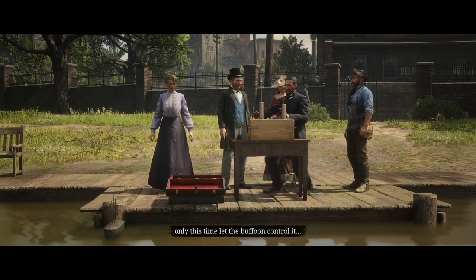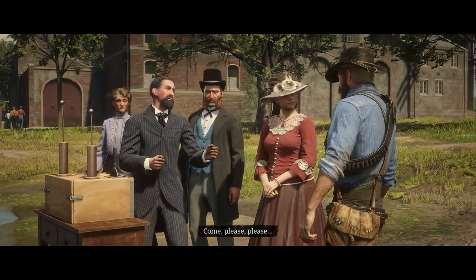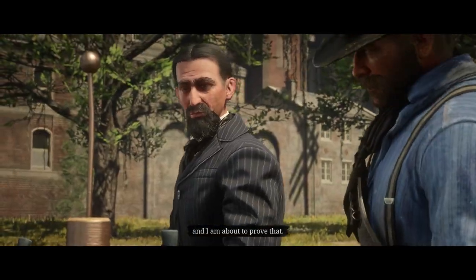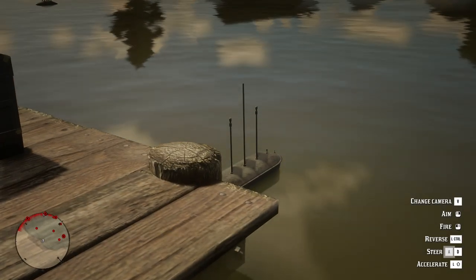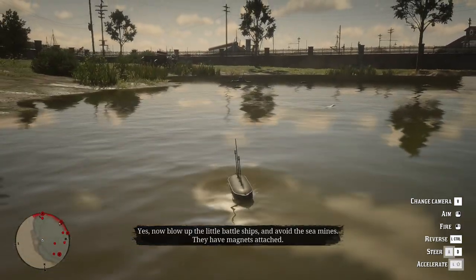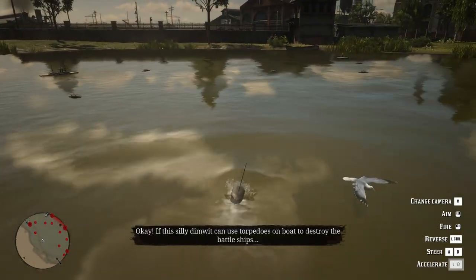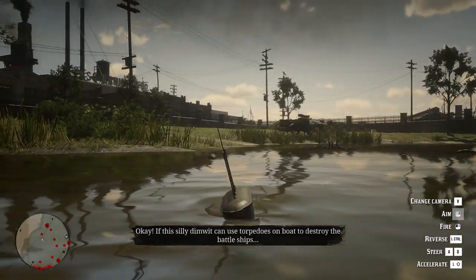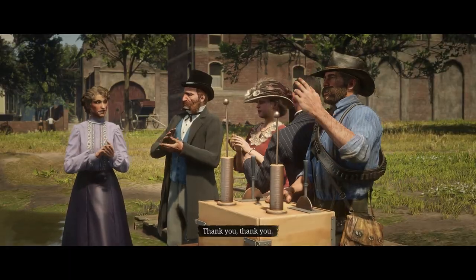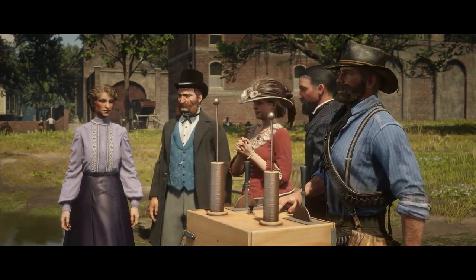As Marco is about to demonstrate his new creation, one of the investors named Marcel begins to doubt him and requests that the player use it to make sure there's no trick. Marco explains how to control the machine, and the player takes control of this remote-controlled submarine, instructed to fire torpedoes at four model warships and then four sailboats while avoiding mines scattered around the pond — essentially a little mini-game. After sinking the boats, Marcel is impressed and willing to talk to Dragic about investing, and Marco thanks the player and invites them to visit his lab.